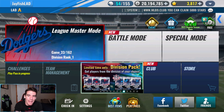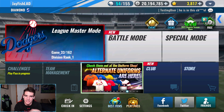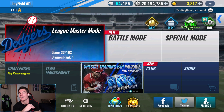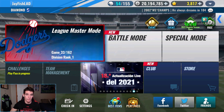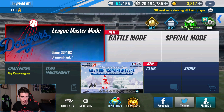Alright guys, welcome back to another 9x21 pack opening live stream video. It is Thanksgiving the day I'm doing this live stream — when you guys see this it'll be Friday, the day after Thanksgiving. Either way, Thanksgiving day special, and we got something really special for you guys today: another Team Select signature pack, not a pitcher slash batter, but one from the comp. We do have a GI too, so if it's someone we can utilize, we'll see what we do with that. I'm hyped. Let's get this one started.